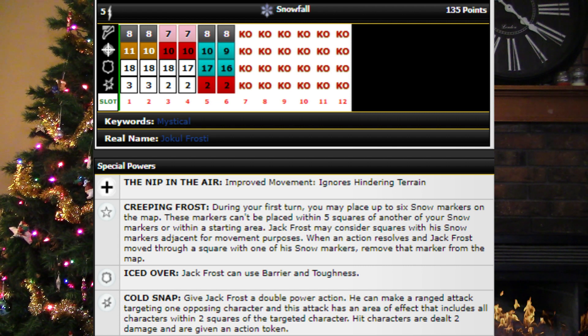He's got a special defense power that gives him barrier and toughness, as well as a special damage power that says give Jack Frost a double power action — he can make a ranged attack targeting one opposing character, and this attack has an area of effect that includes all characters within two squares of the targeted character. Hit characters are dealt two damage and are given an action token. All in all, he's a really cool figure and very fun to be running around through all the snow markers, getting those sneaky running shots off on your opponent's back line where they least expect it. He's my number one pick for the best Christmas-themed HeroClix figure.